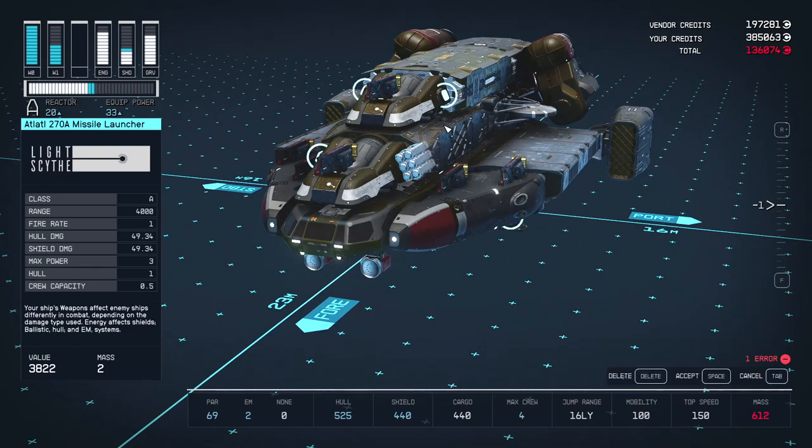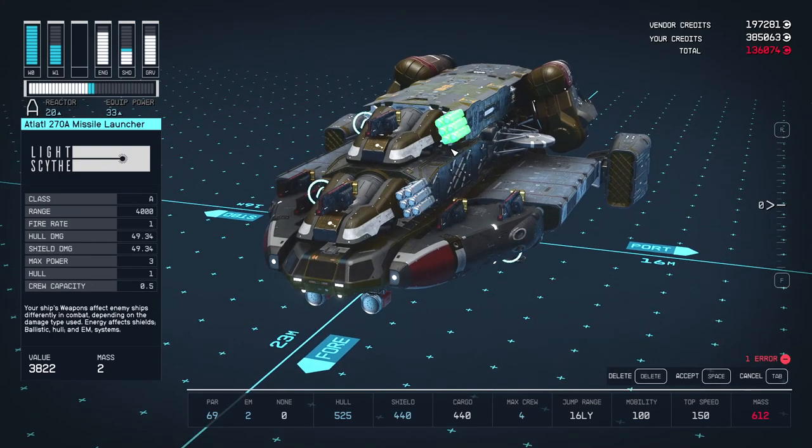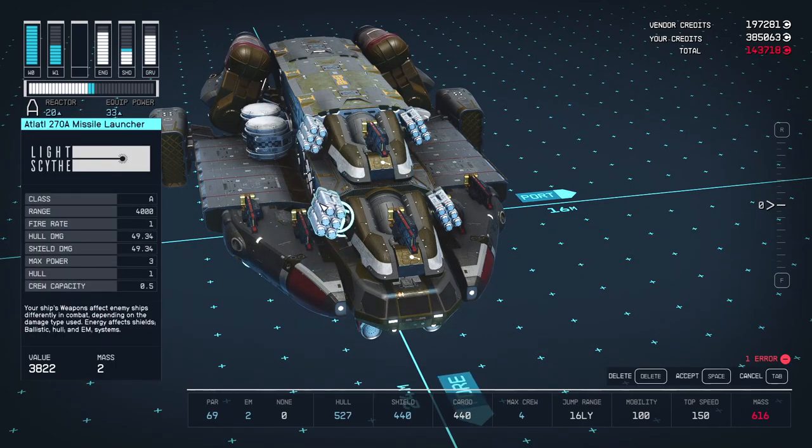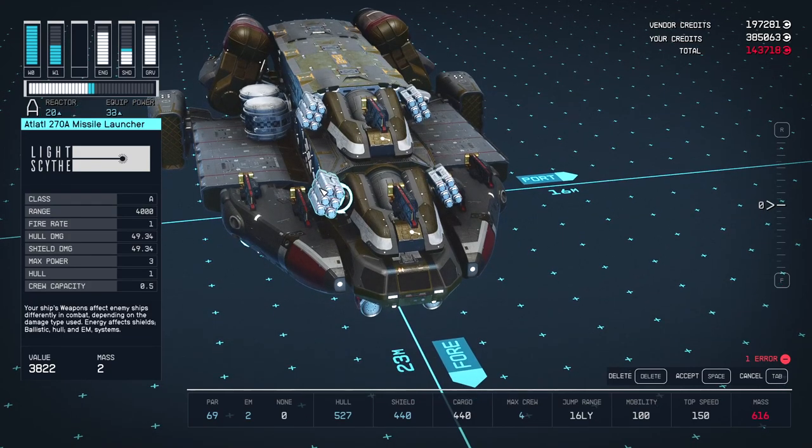For extra firepower you can also slot a couple of missile launchers on the central cowlings. They give you that extra bit of range over particle cannons. It's good to have a couple for situations where range is really important.